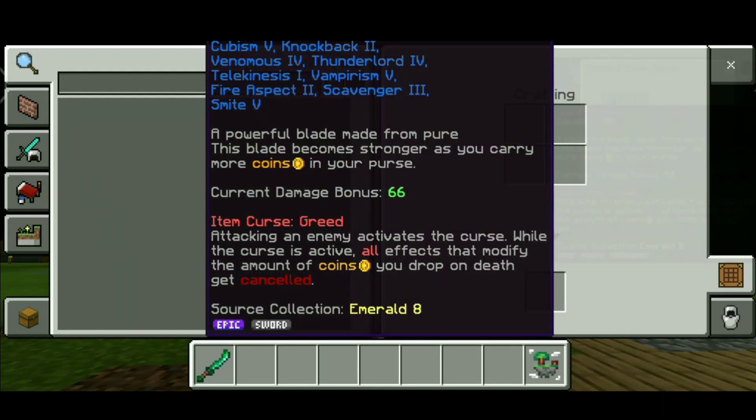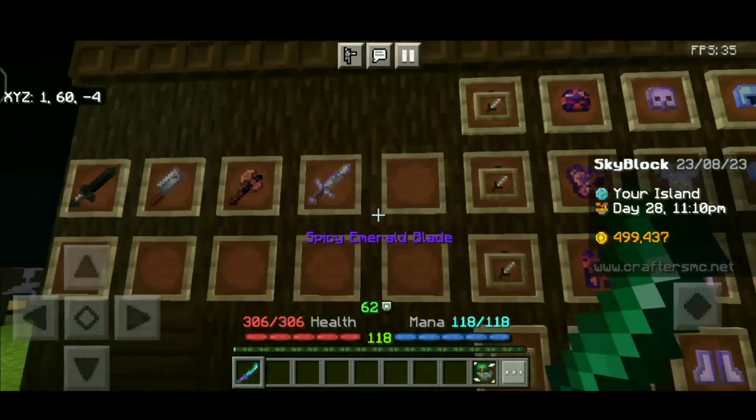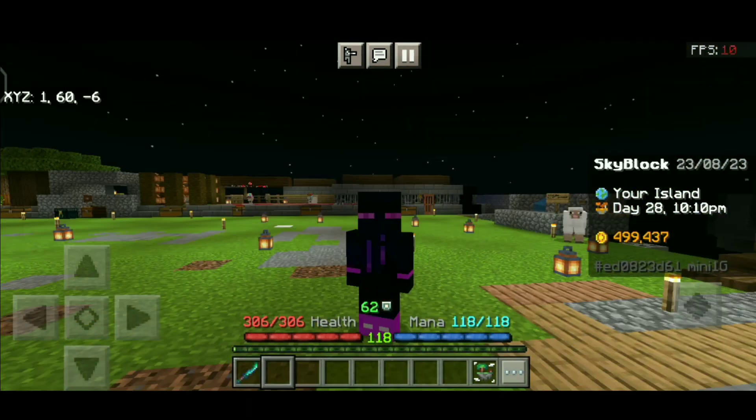I recommend the Zombie Sword because it will help you in so many things. But if you have a lot of money and you're ready to take the risk of keeping it in your pocket, then go for the Emerald Blade.